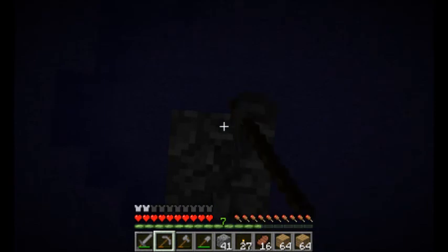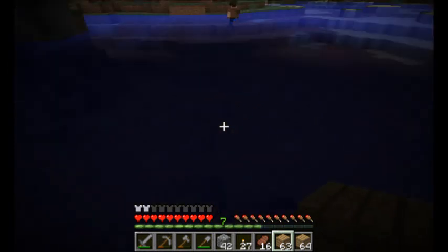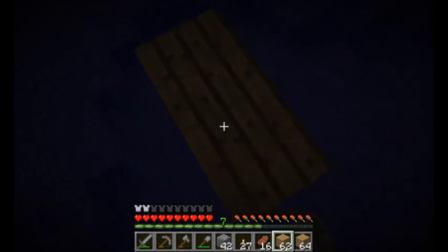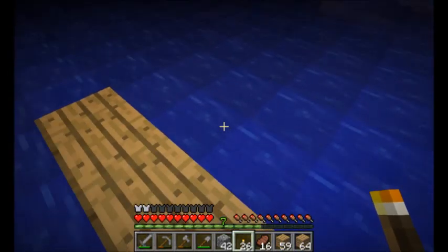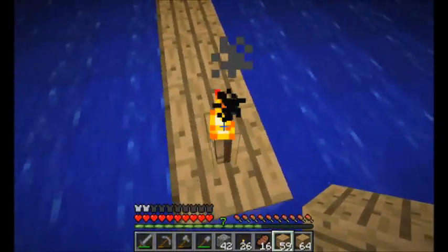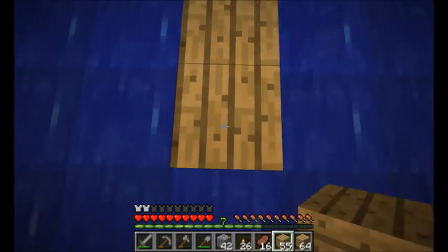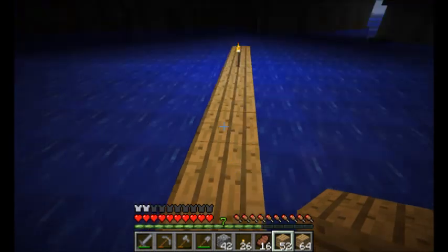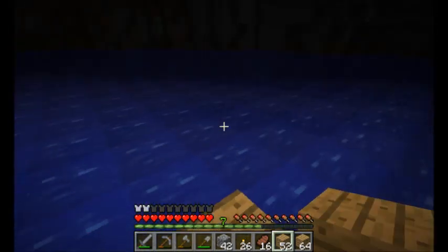Are you building the foundation right now? No, I'm building the dock thing. I'm going to build the bridge over. So in other words, we're not going to have a basement this time. Well, we could have a basement — we just have to clear out all this water. The bridge is going to be out of wood, right? Yeah, make it look pretty, make some fences if you can. I don't really have any fences with me, but I shall try.